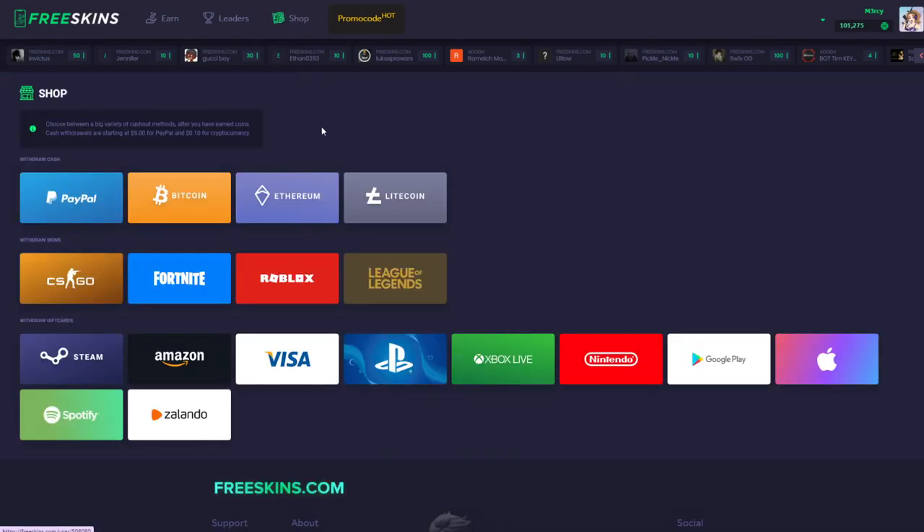If we go to shop up here at the top we can see that there's loads of different ways to cash out, so there's something for everyone: PayPal, Bitcoin, Ethereum, Litecoin, CSGO skins, Roblox, Steam, Amazon — they've got something for everyone. They've even got Nintendo.